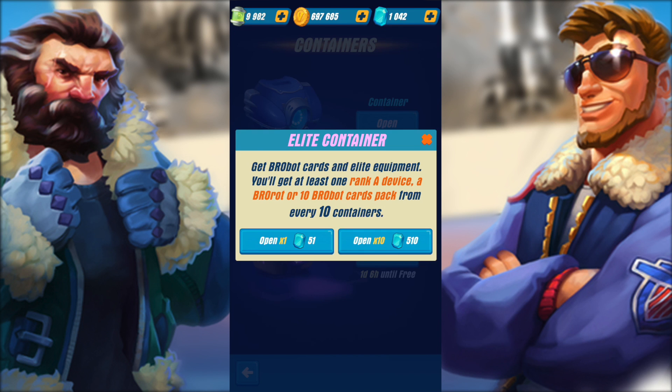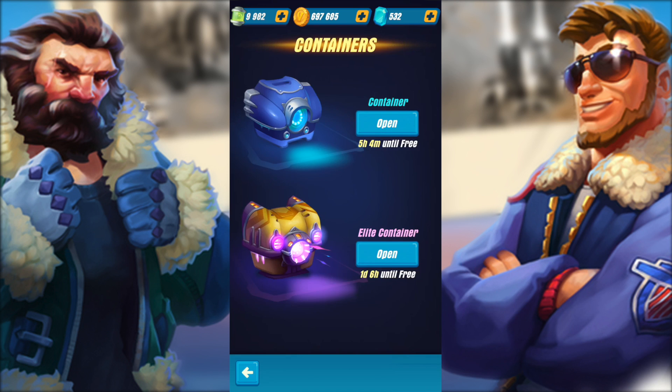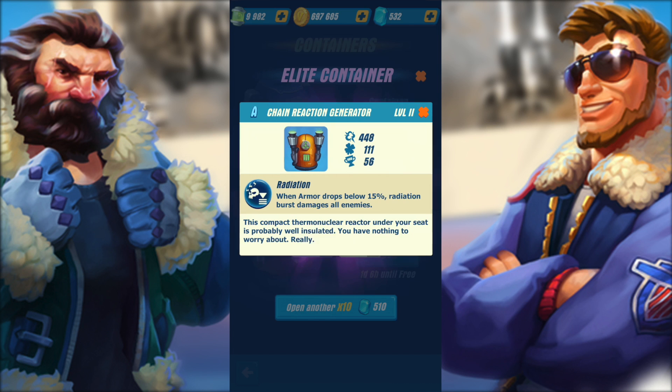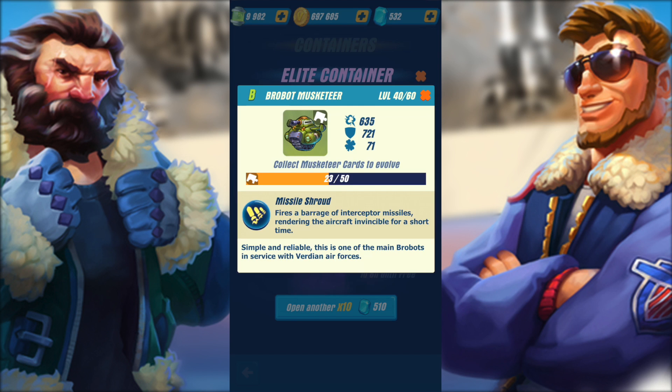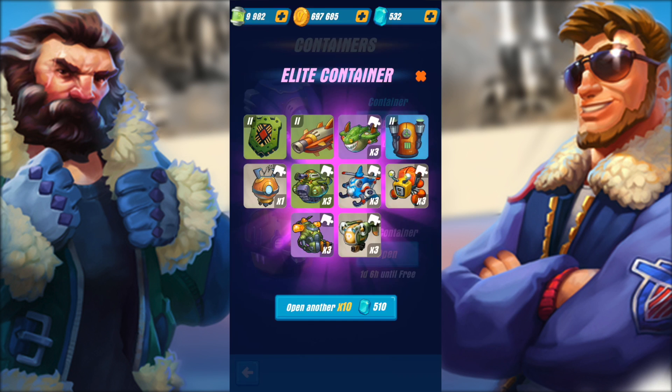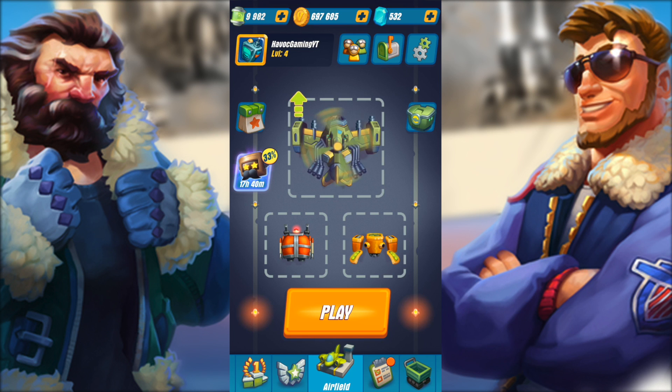So we have an elite container. Let's go ahead and open around 10 of them — 510 crystals. Let's see what we have. We got a lot of stuff here: composite armor, a rock and roll scope, three robot skewers, chain reaction generator, robot cougar, robot musketeer, robot triton, robot flea, robot delirium, and robot knight. Not so bad of a container. Let's head back into another battle.